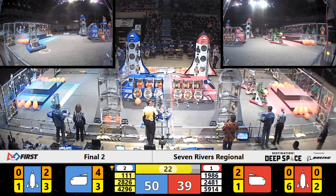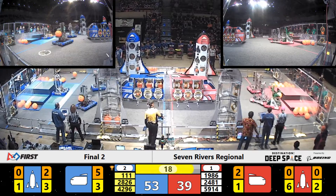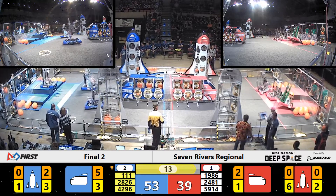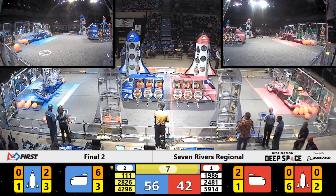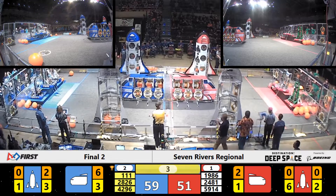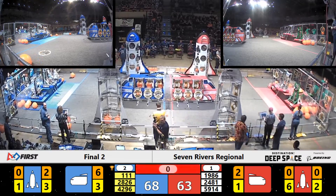Still advantage for the Blue Alliance — they've got a 14-point lead. Titanium being pushed up to the Hab. They were having problems getting up there, but it looks like they can get to Level 2 with 10 seconds to go. We've got three robots on each Hab with five seconds to go. We've got Level 3s and 2-2s on both of them.